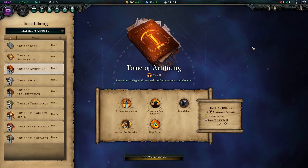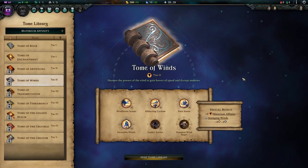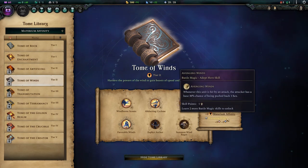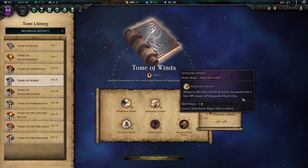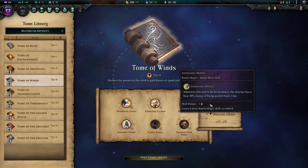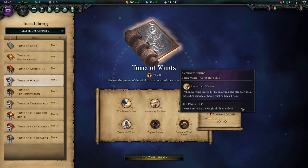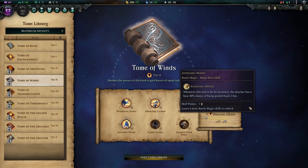The Tome of Artificing is such an absolute beast that it can make our next tome, the Tome of Winds, seem tame in comparison. But it does have a couple of standout features. The hero skill Avenging Winds is not one of them — it gives a chance of pushing back enemies and is available for battle magic heroes for some reason. It might be more useful on melee heroes, but as it stands, I'm not fond of this one.